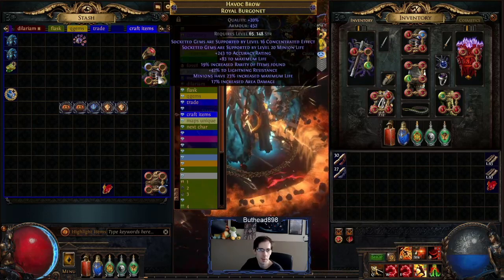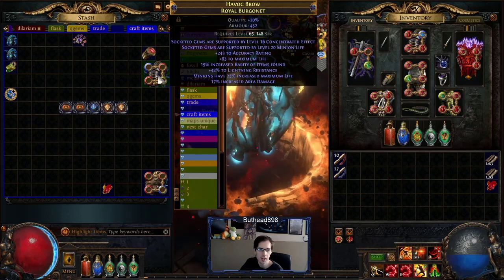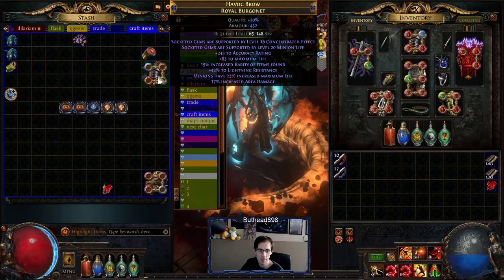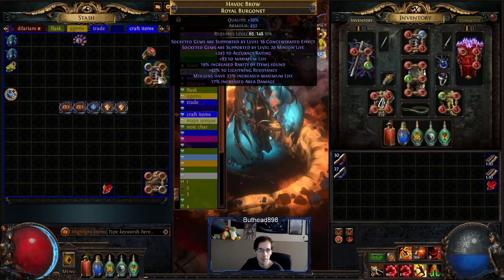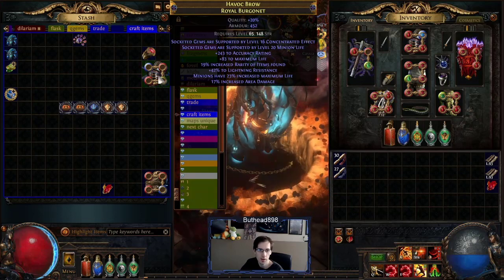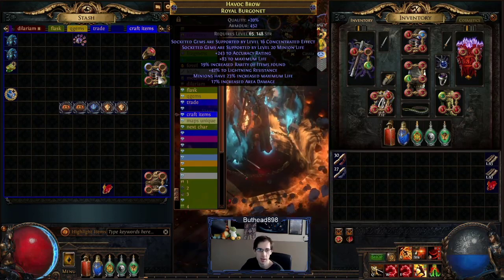I still have the helmet to get the minus nine nearby enemies reduced physical damage mod. It's just crafting it with good mods on top of it is what I'm having problems with. The one I got right now is not bad for minion builds — it has life, resistance, melee life, and minion life. So it's a good one, just not what I want yet.